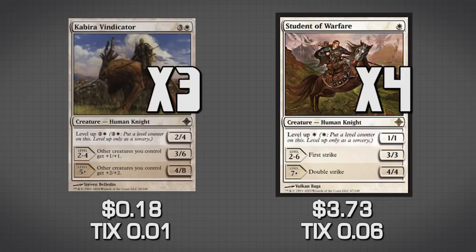Student of Warfare has a simple level-up ability where it becomes First Strike and then Double Strike. He also becomes a 3/3 and then a 4/4, which is nice. With this kind of deck we're playing a tempo deck — we want to be sinking as much mana into our stuff every single turn. If we have one or two white mana kicking around at the end of our turn, sink it into this guy and he'll eventually become a Double Strike 4/4, which is fantastic.